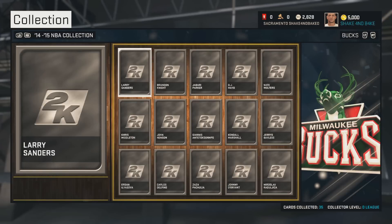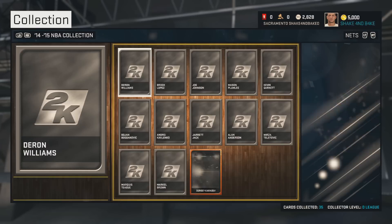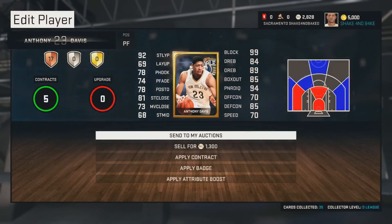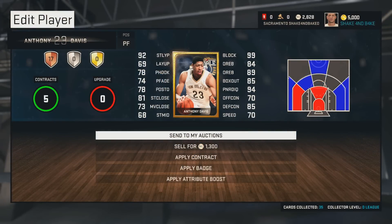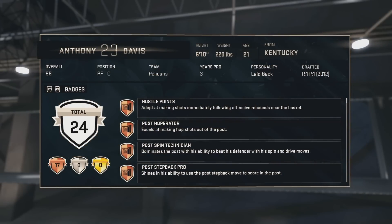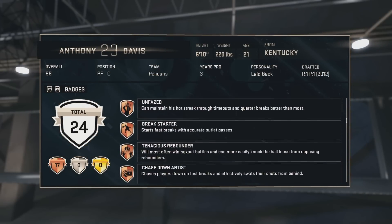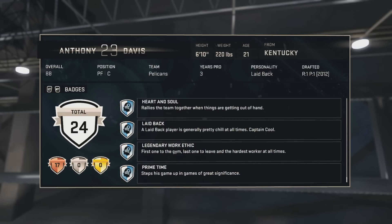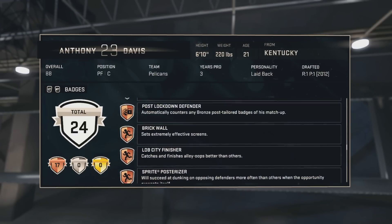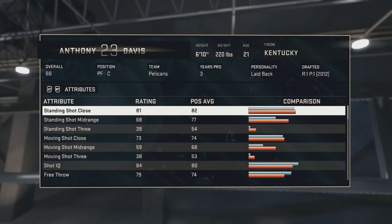Let's try and find him in the collections. We got to hit the bumpers. Where is he at? Anthony Davis. Wow, we've already got a couple of the Pelicans filling up, and I think we get a collection reward for that. I'm not sure what it is — I don't know if it's a classic player. He comes with 24 badges already on him, and I think we can upgrade those to bronzes or golds if we pull them from the packs. That's crazy, that's awesome.